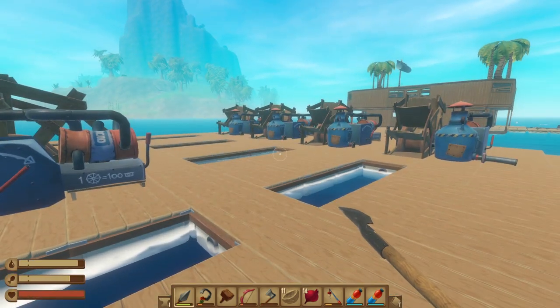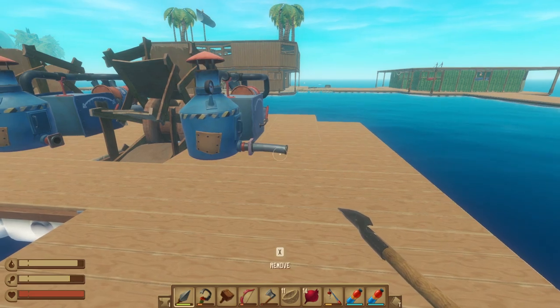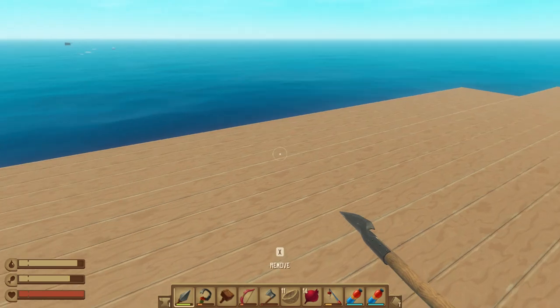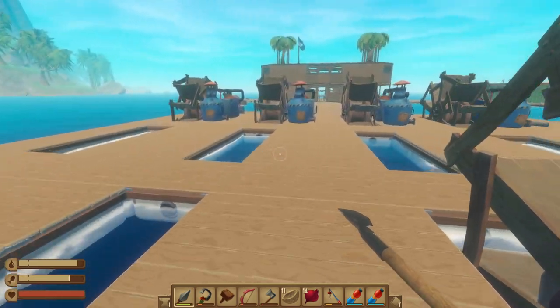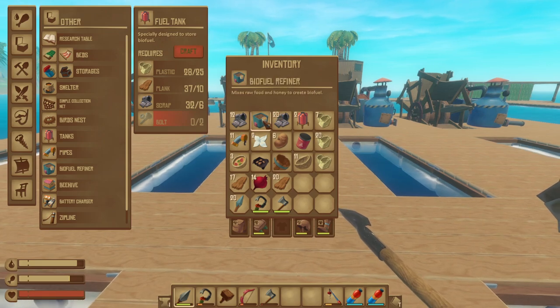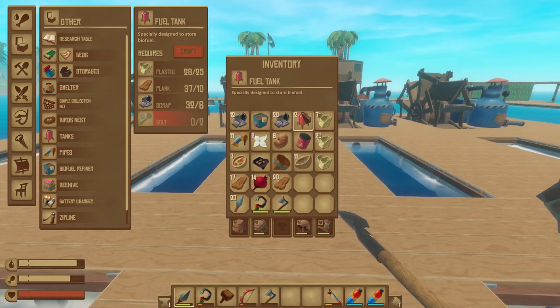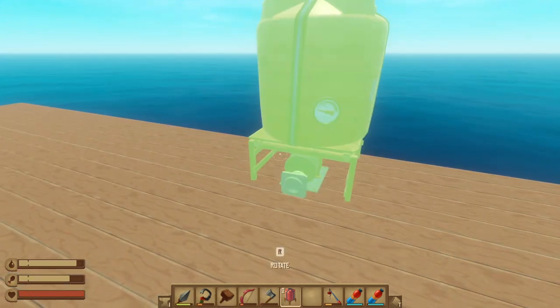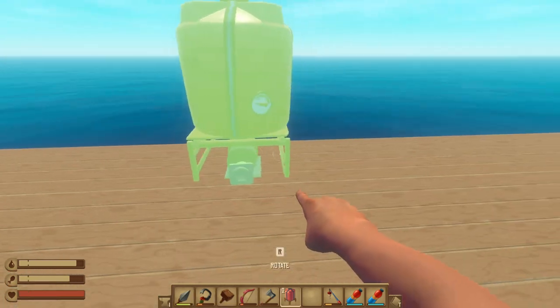This is my engine room — engine platform, whatever you want to call it — and I am going to start storing biofuel behind it. I was under the impression you could hook up pipes to the biofuel refiner, but that is apparently not the case, which is a bit of a bummer. I'm just gonna have to put that stuff in manually.